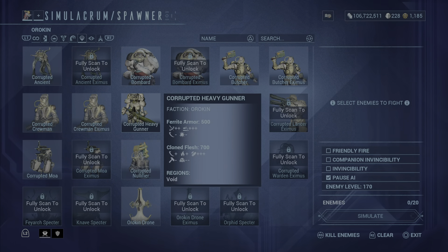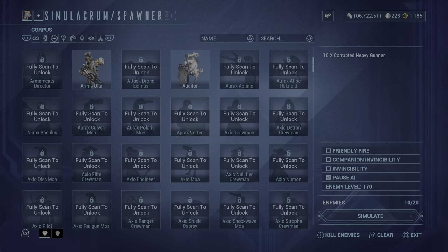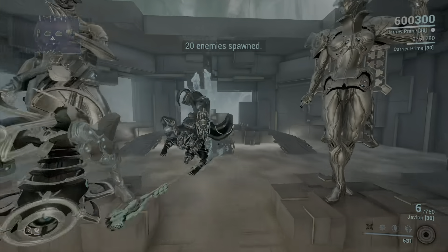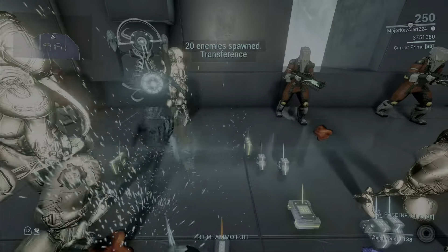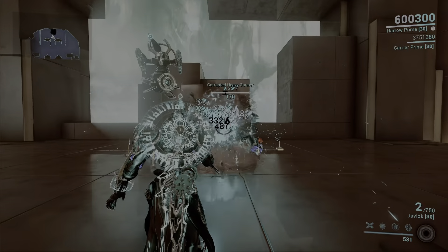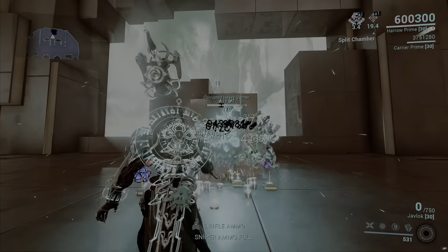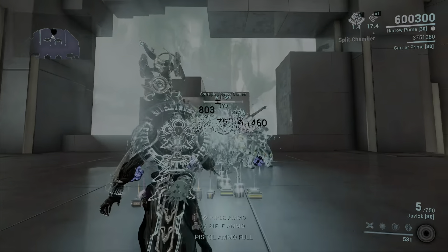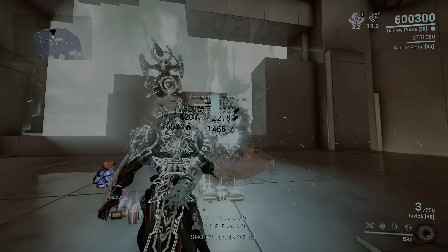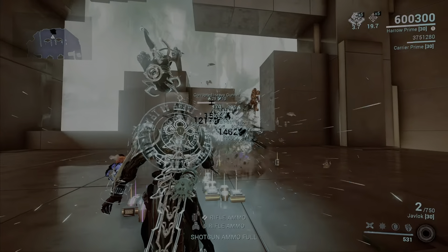You just need these three mods: Vigilante Armaments, Vigilante Supplies, and Vigilante Fervor. Once you have those three mods on, you'll be able to increase critical chance for your weapon. Now we're spawning 10 Corpus — we might see some good critical chance with this build.